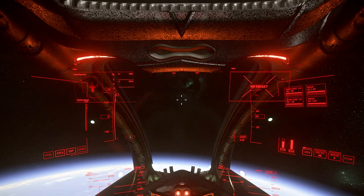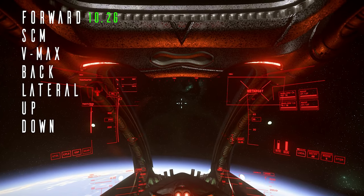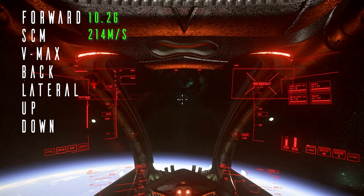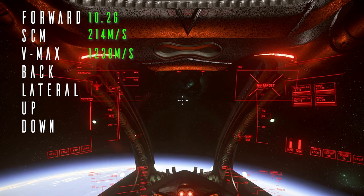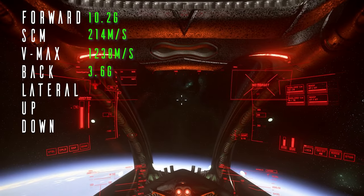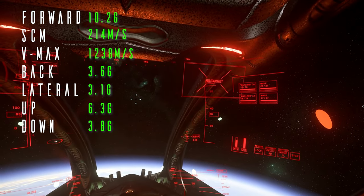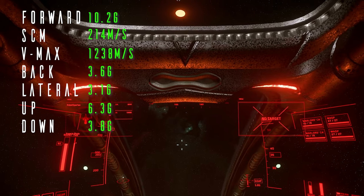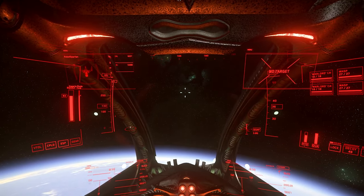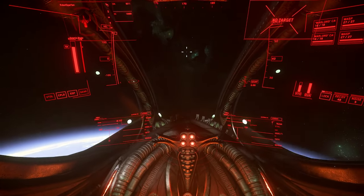Handling-wise, it's what you'd expect of any light fighter. With 10.2G of forward thrust, it pushes to an SCM of 214 m/s in just over 2 seconds, and a max speed of 1,238 in just over 12 seconds. Stopping-wise, you have 3.6G of thrust, which is reasonable. Lateral acceleration is 3.1G, with vertical being 6.3G up and 3.8G down. It's important to add context here: the Blade does have a higher top speed than any of the other light fighters, but it has the lowest acceleration, which can be far more important in a dogfight.